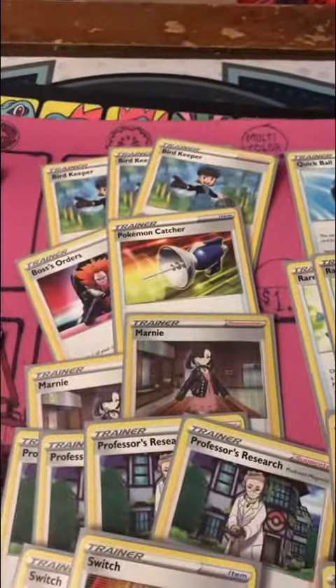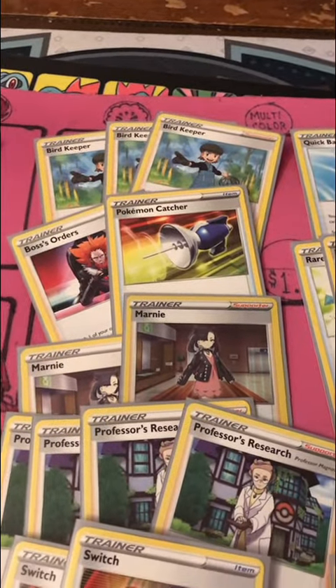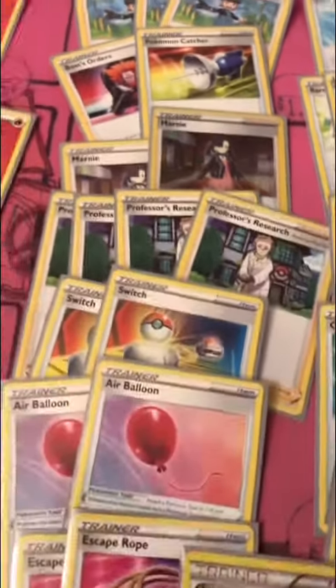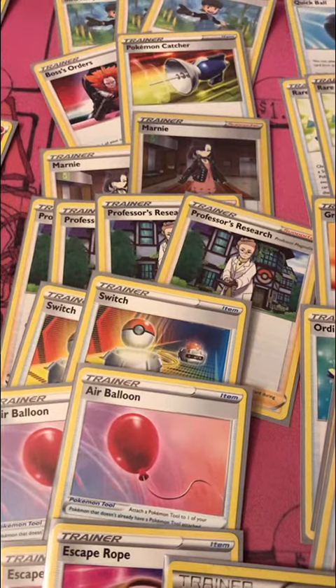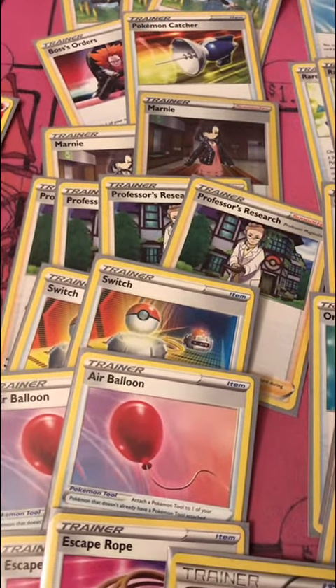We've got three Bird Keeper, which allows switching. The Catcher is supposed to be a Boss's Order, so two Boss's Orders, two Marnie, four Research. I'm not sure I want four Research — I might do three Marnie and three Research, or four Marnie and three Research.